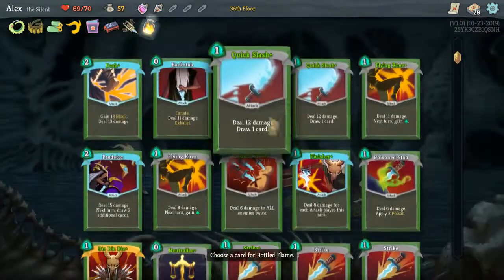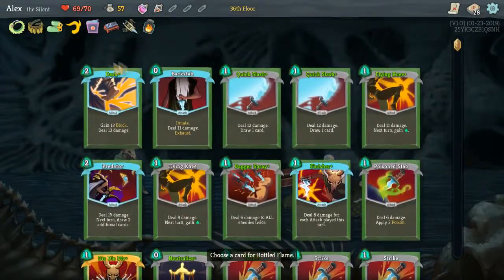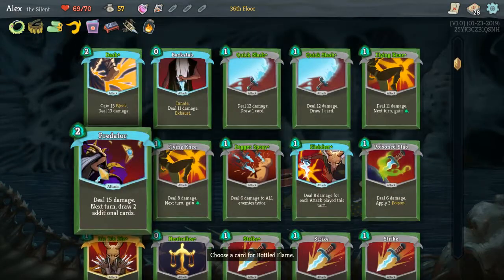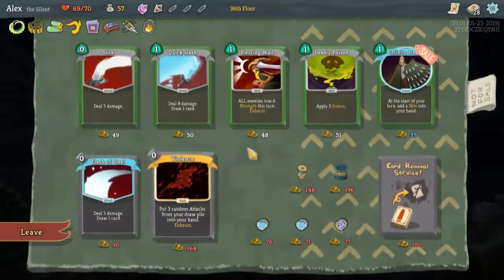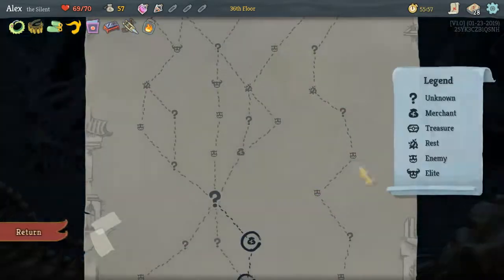Hmm, I think we'll grab the Bald Flame, so we can choose a card to always start with. I think we always want to start with Die Die Die, in case... yeah. Can't do anything more, so let's go.